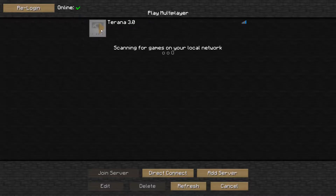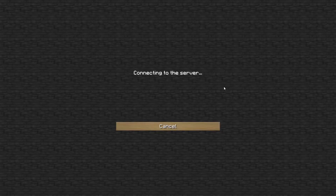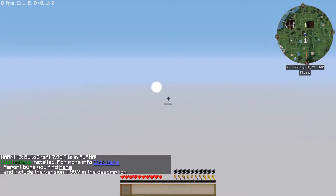Letztes Mal haben wir ja schon so einiges geschafft, und nebenbei war ich schon fleißig am Minern. Meine Mädels haben auch schon fleißig Sachen gesammelt, wir können weitermachen was unsere Tinkerschmiede angeht, wir können dann das Meltery weiterbauen, wir können uns einen tollen Ofen dazu bauen.